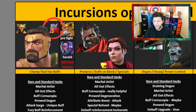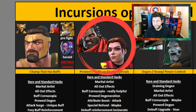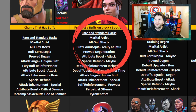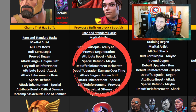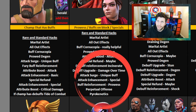I also like going down a different route — one of those different setups is Bishop and Kitty Pride. These are fantastic. Mainly for Bishop, buff cornucopia really helps. Proud Degen plays into the narrative of both champions. You've also got all the other things like special refund, debuff reinforcement, incinerate — because they both do incinerate — damage over time as it's a damage over time effect, buff reinforcement prowess, and attack enhancement special. All of those particular things make sense.